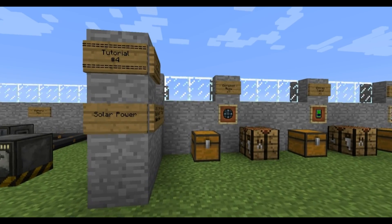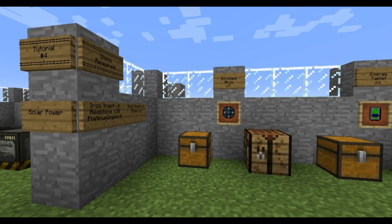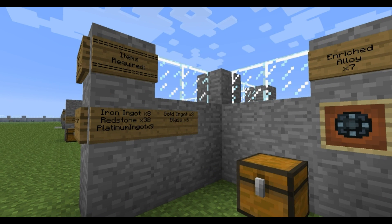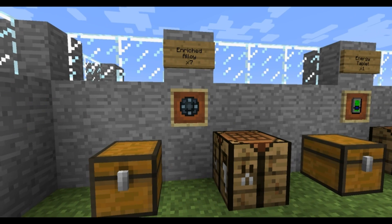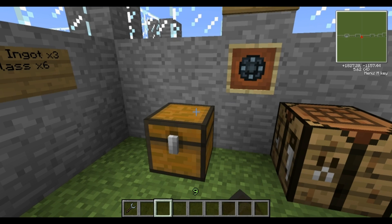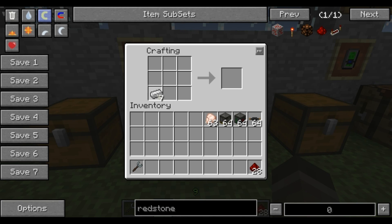So in this one we'll be covering solar power. The first thing we'll require to make is a solar generator. The ingredients you'll require are iron ingots times 8, redstone times 38, platinum ingots times 9, gold ingots times 3, and glass times 6. So the first thing we'll need is enriched alloy — it's just redstone and iron ingots, very simple. Iron goes in the middle. There you go, enriched alloy, very simple recipe.